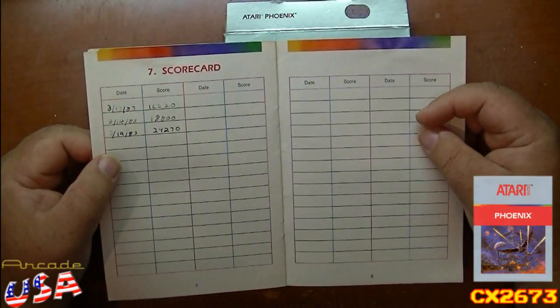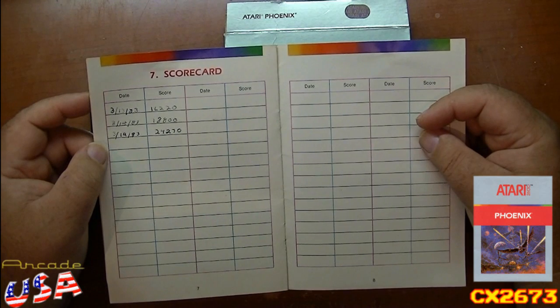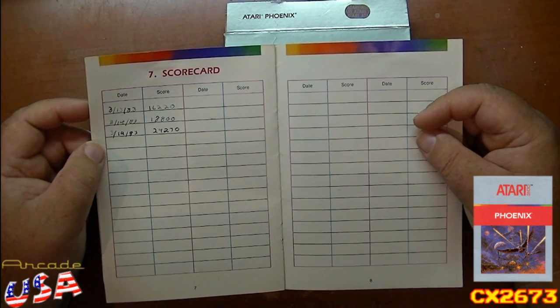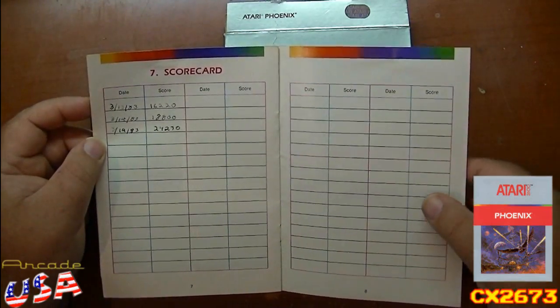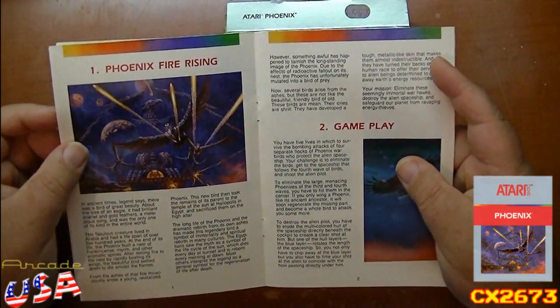Check it out — we've got some high scores written in the back. Back on March 13, 1983, it has 16,220. Then on the 14th, 18,800. Then on the 19th, 24,270. There's no more scores, so I wonder if they just got bored with it. It's kind of cool — I love finding these old high scores in the back of these instruction manuals.